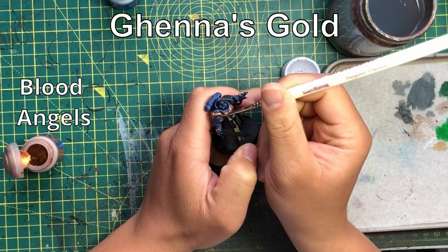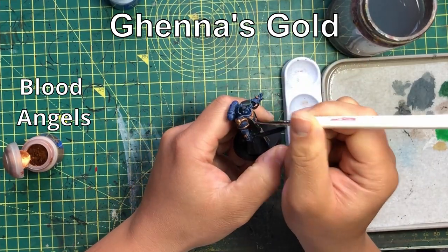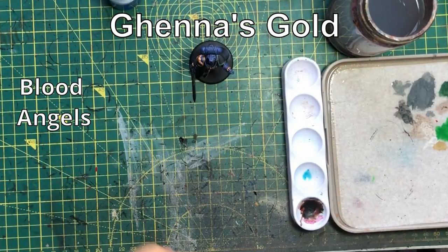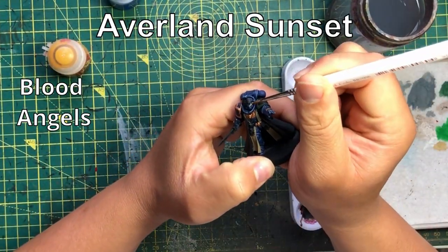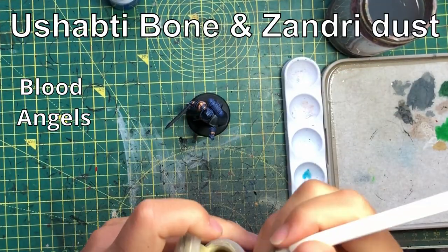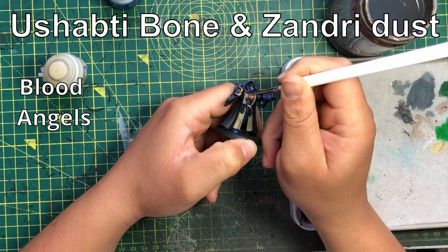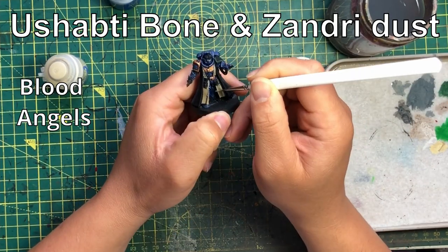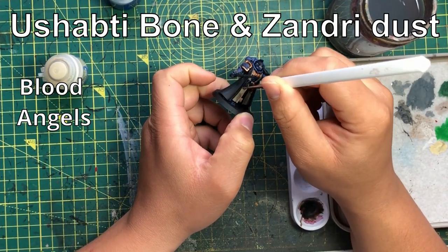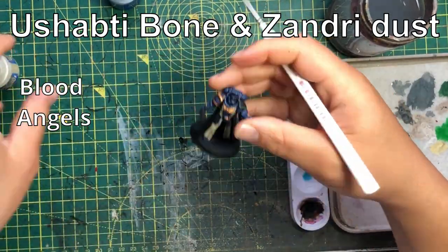Blood Angels chapter tactics: you add one to your advance and charge rolls, add one to your wound rolls if you've charged or heroic adventured. Their Assault Doctrine gives them an extra attack when the Assault Doctrine is active. Terminators, Dreadnoughts, Assault Marines, and Vanguards — everyone benefits from that in some way. But there is another way of looking at this: who can be used to get this bonus early, and how can it be utilised to give the rest of the army time to use that advantage?